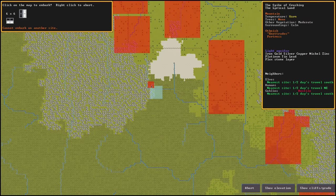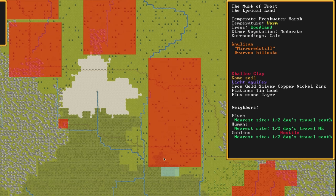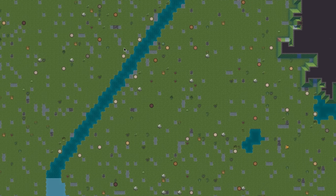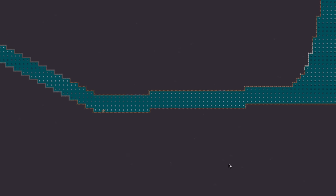The site we've chosen is here — the Murk of Frost in the Lyrical Land, a temperate freshwater marsh and generally a very friendly place. There is a light aquifer on this site, but don't worry, I'm an adult and I can handle that. The intersection of various rivers should provide plenty of fish and some fun defensive opportunities a little later down the line.